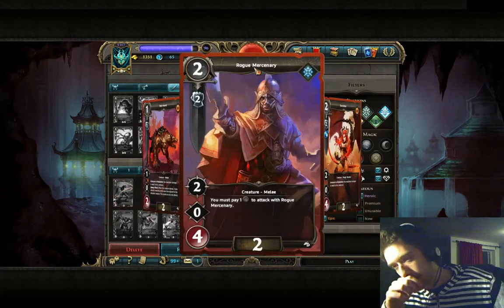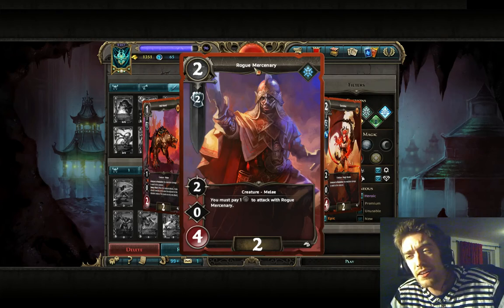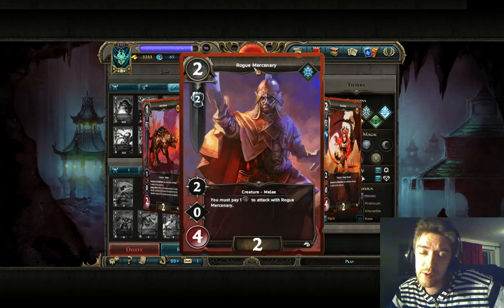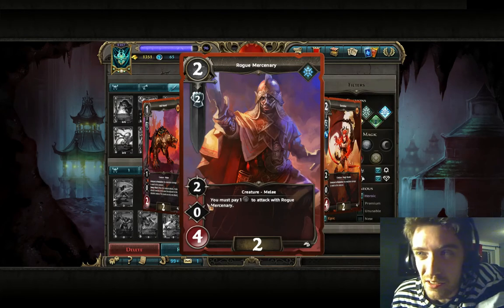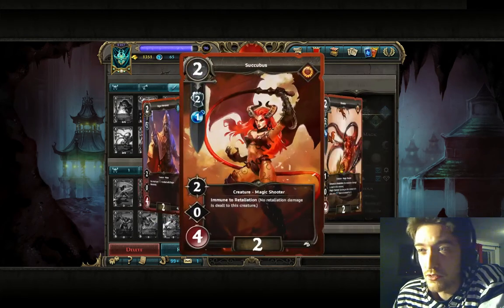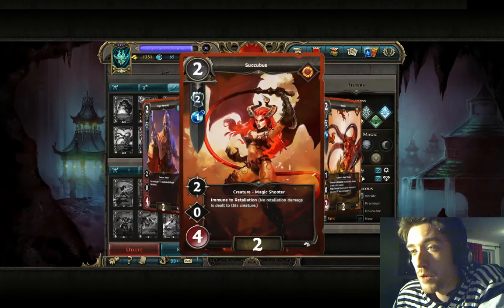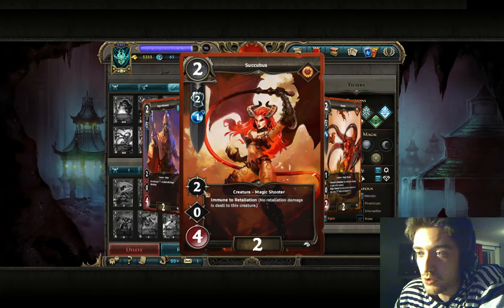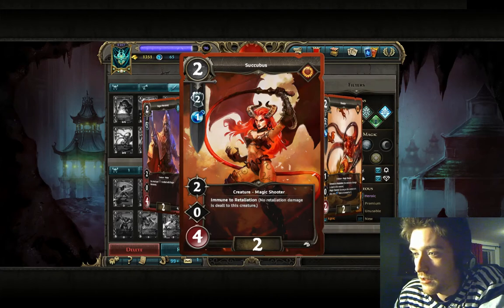This neutral card — I don't know why they included it either: one cast, two attacks, not that great, four HP which is okay, it's a melee creature. The bad stuff is still quite bad, and when you can have a Succubus, why would you go for this guy? Succubus is one of the staple creatures — normally you want three or four of these. Amazing card: two damage, four HP, and the requirements you normally meet with Garant, so that is no problem at all.